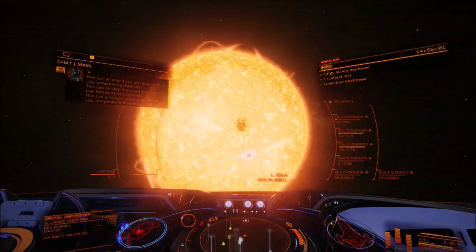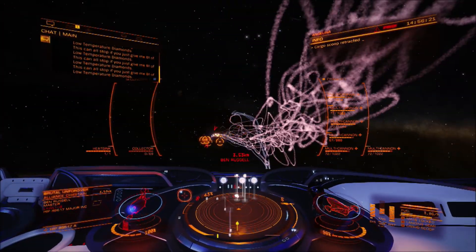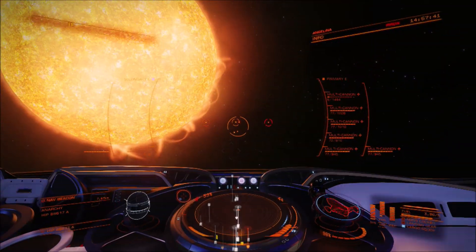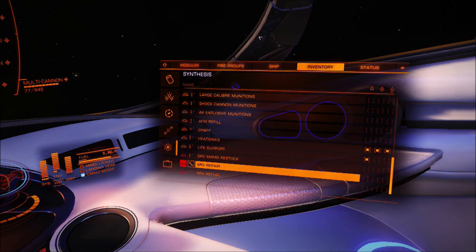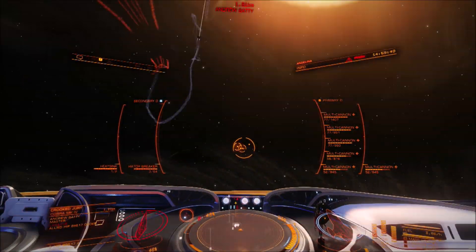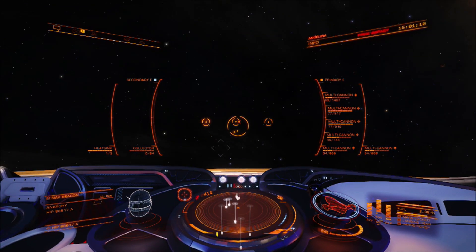If you're going to do the bounty hunting version of this it's a really good money making tip, but I wouldn't do it in a haz res because you get mass locked by the rocks, so if you need to hightail it, it can get a little fruity. You can get attacked by an awful lot of ships at one time — it's almost like going into a conflict zone where you're being targeted by like 10-15 ships. Keep it sensible, make sure you've got your escape route planned. Taking stuff into a haz res can be really funny if you want to get attacked by everyone.